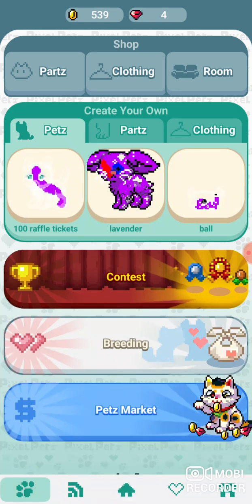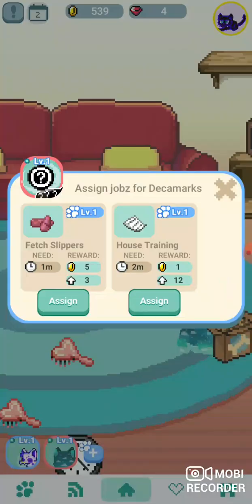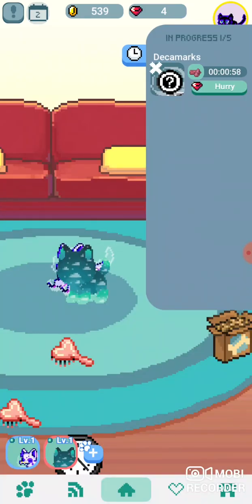The second way to get coins is by sending them out on little jobs. I think the best jobs are like the flippers — they only take one minute and you get like five coins.